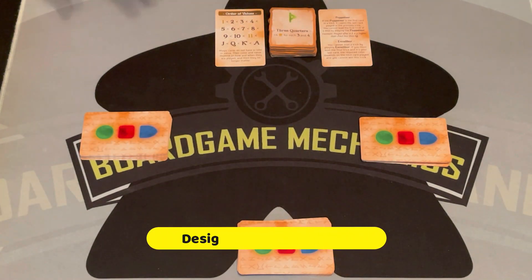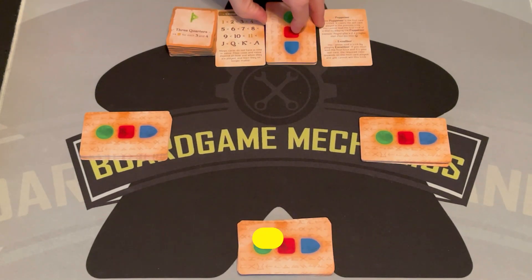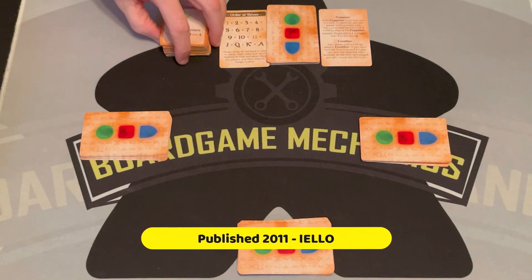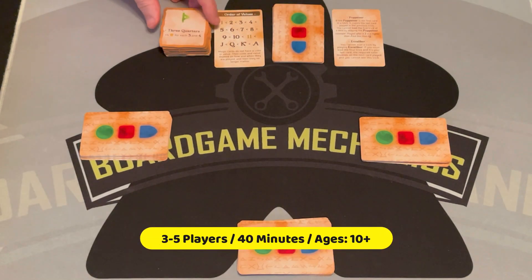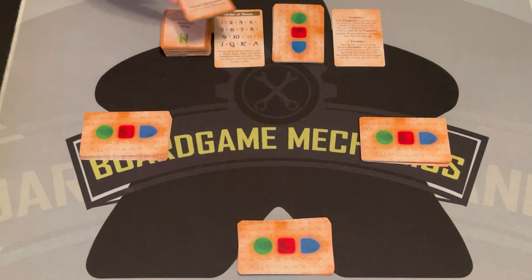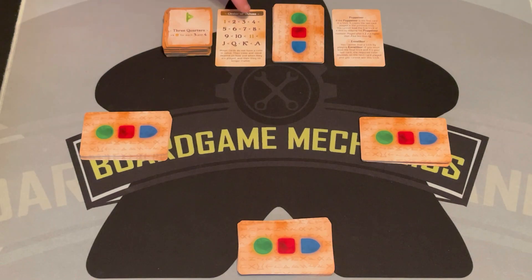Dwarf King is a trick-taking game where we are trying to win or not win tricks based on some of these tiles — the Krees that are coming out — which are going to determine how we're going to score. We're going to play it through seven rounds, and then whoever has the most points after all that is said and done is the winner.